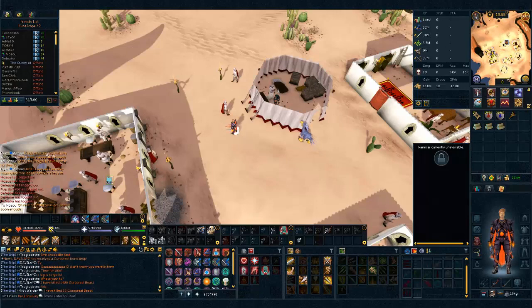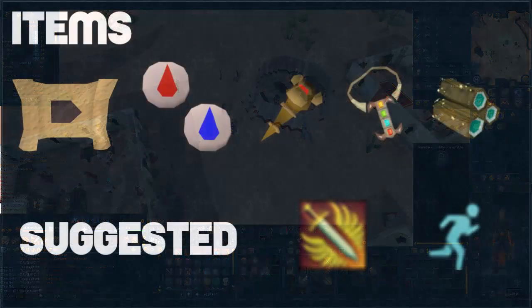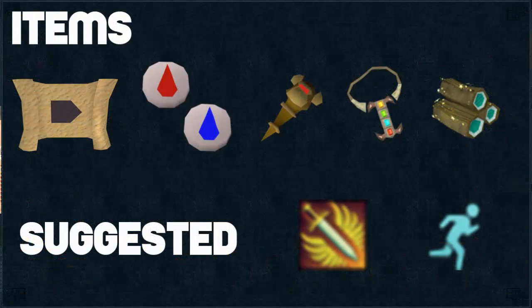As for the items that you need: you need bandit camp teleports, which after you use them will teleport you right here in the middle of the bandit camp. You also need ice barrage runes, which are blood and water runes, and you need to be on the ancient spellbook in order to cast ice barrage. Then you need a monkey greegree.